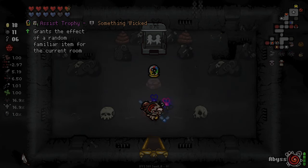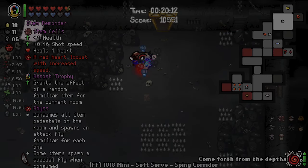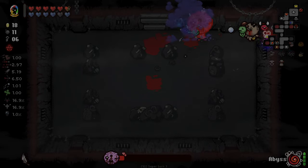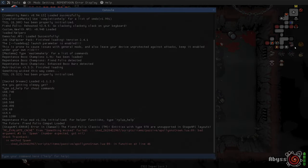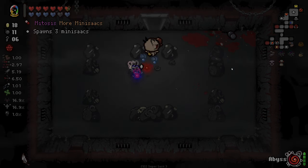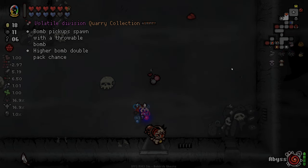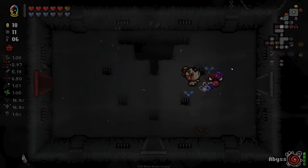It grants the effects of a random familiar item for the current room. Is this a Something Wicked item? I think it is - it looks Something Wicked to me. Basically it is Something Wicked because it errored. It's the old version of Monster Man Wealth - before it used to just give you a familiar for a room. It's basically just that again, which is not a bad idea to reintroduce as its own item. Good old car battery seems useful with this spacebar. We'll leave that rainbow poop in case we do find a blood donor machine.